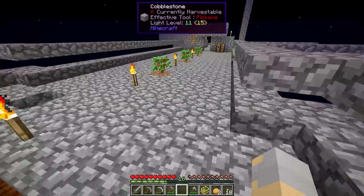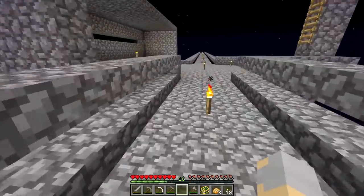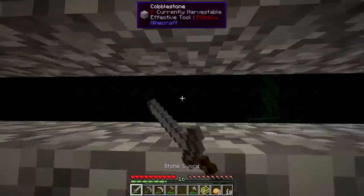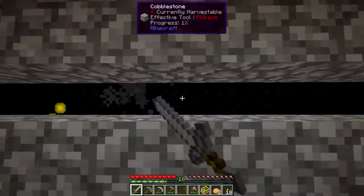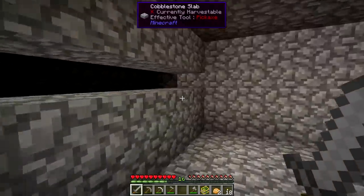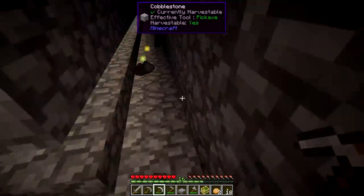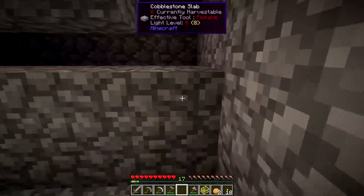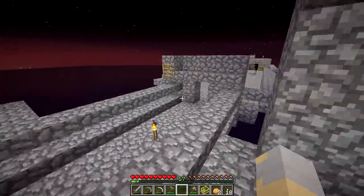The Daffomil is now within reach — the redstone was what we were waiting for. We got the altar, the iron, the string. We can get more string if we make the Daffomil, because it'll push the spiders to the center. We just need that feather from Chicky — and actually, I think there is one feather in the chest. We have two, actually.